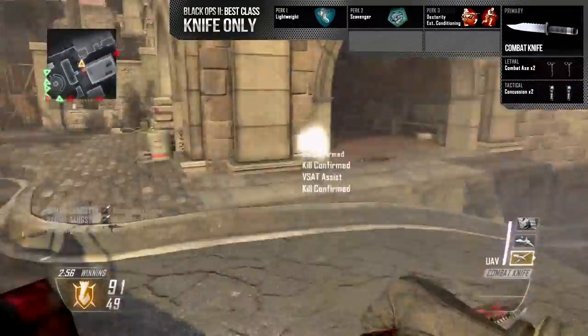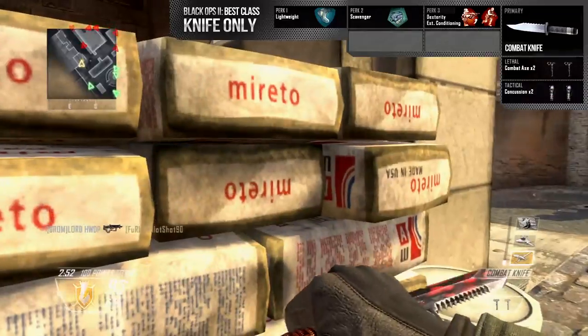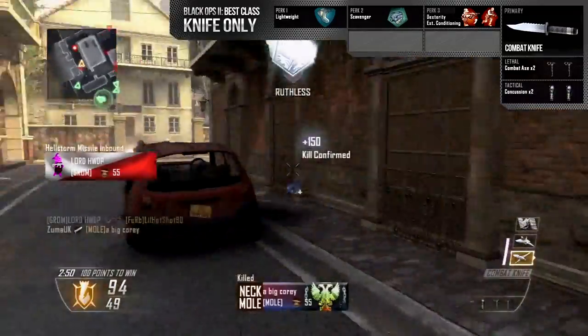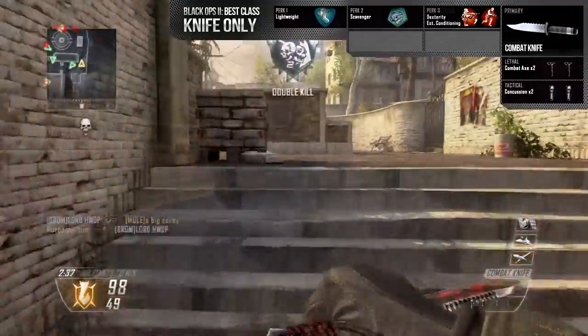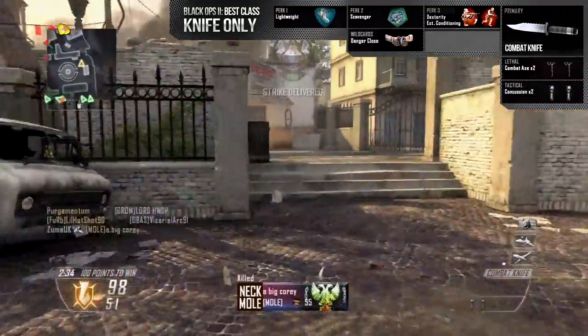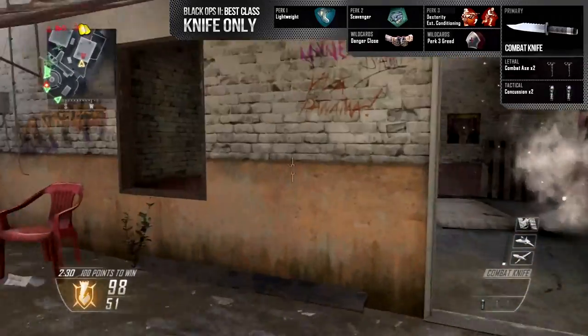That's why I like to use Dexterity. And if you do feel like you're getting outgunned and can't get your combat axe out fast enough, then do use Fast Hands and see if it works better for you. The last two slots are taken up by wildcards — I've got two lethals so I need Danger Close, and I've got two third tier perks so I need Perk 3 Greed. And that is it, guys — the class is complete, and this is what I think is the best knife-only class.